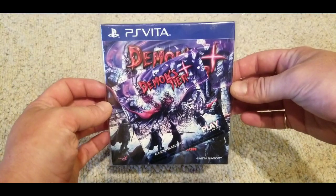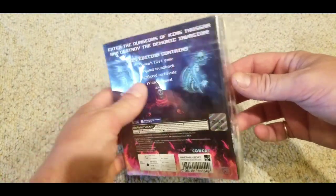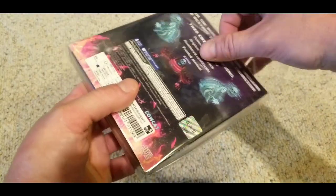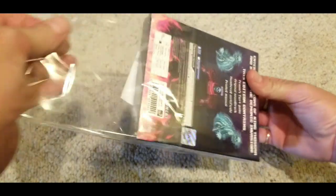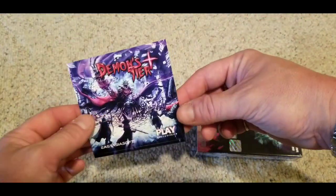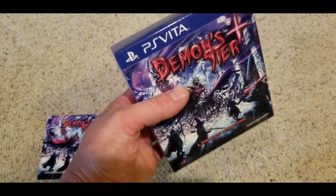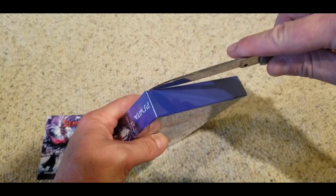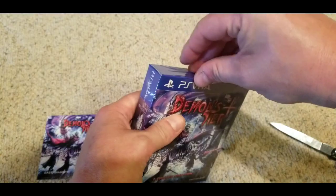The next thing I'm going to show you guys is a game I got on eBay for $55, and that is Demon's Tear — I guess this is an East Asia Soft collector's edition. Anything that comes with the game and a soundtrack, to me, that's a collector's edition — that's really all I want. An art book is cool too, but the main thing is actually having a physical copy and that CD soundtrack, because I'll rip it. Yeah, I really dig the East Asia Soft stuff.